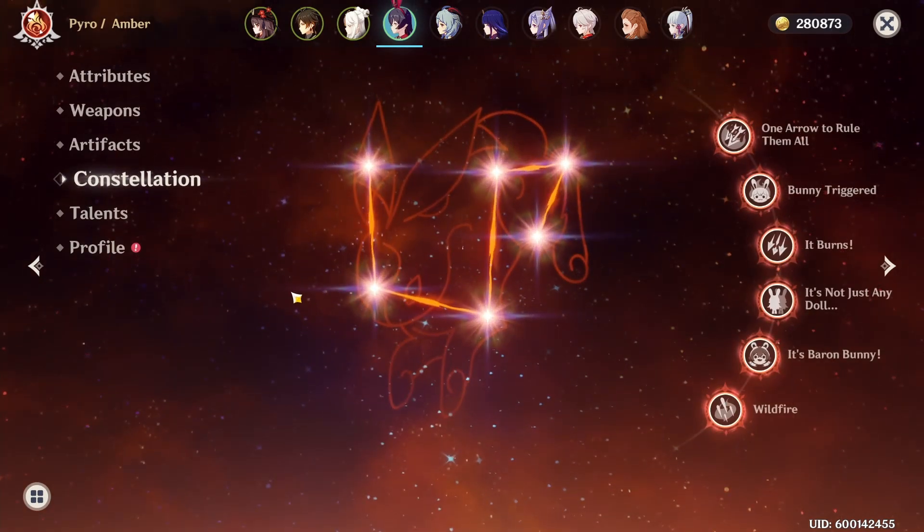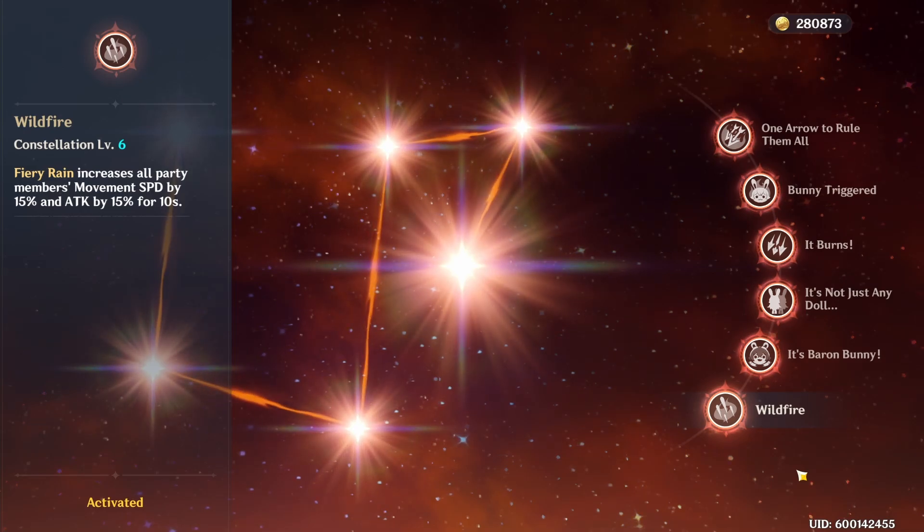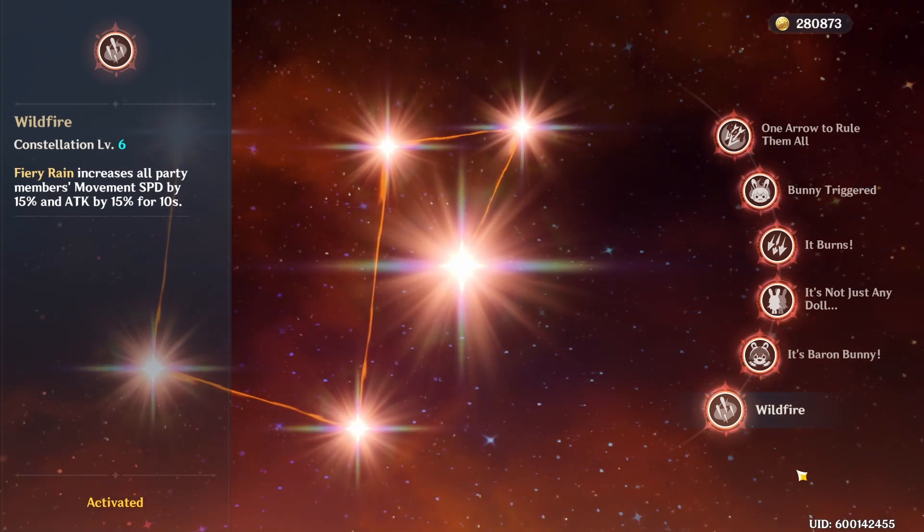Also, thanks to the shop resetting, we did achieve our first C6 starter character Amber. She increases everyone's attack speed and attack by 15%, so I think it's pretty nice.